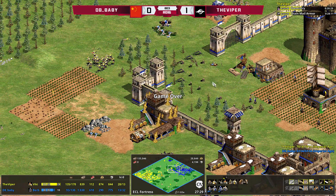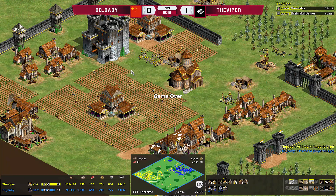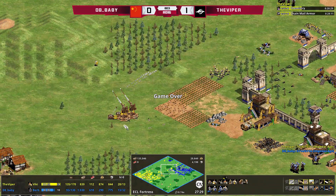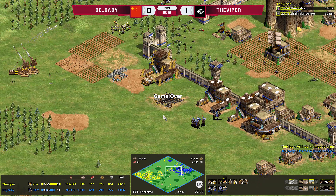D8 Baby is calling GG, and that was a very quick, straightforward game. Surprising really that it was so quick. But then again it is the Viper against a relatively lesser-known player. We kind of underestimated the Vikings, I think. When you consider how quickly their eco gets going, and how quickly you usually get to Castle Age on Regicide Fortress, it's no surprise he was able to boom up so quickly and transition to Imperial in no time at all, taking advantage of that huge power spike from Arbalest plus Trebs and Rams.